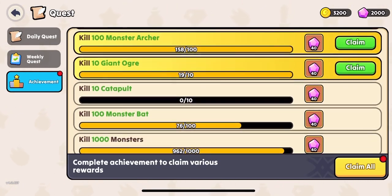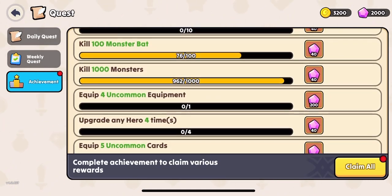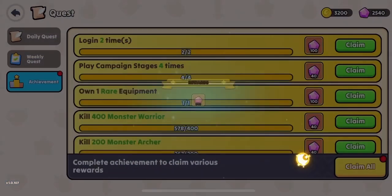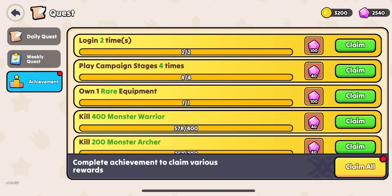You can claim achievements like this by killing a certain amount of warriors, upgrading equipment, heroes, etc. So 540 is a pretty nice number.